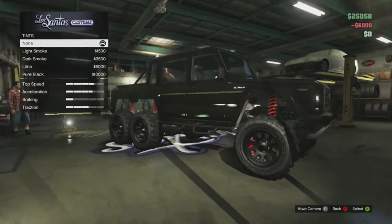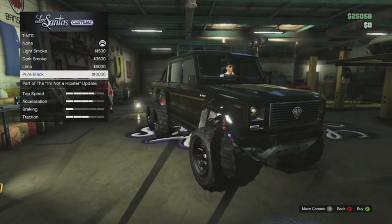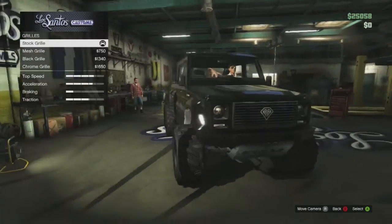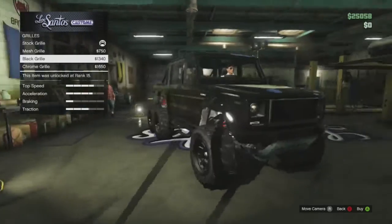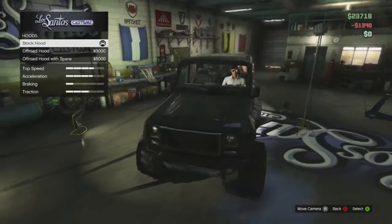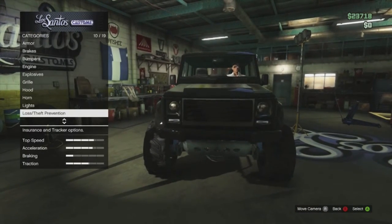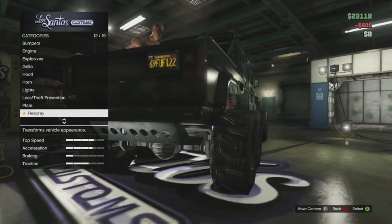They've got this new pure black tint — basically all black, no light leak through at all. Not sure if it's worth the extra cash. No suspension trims here. Up to 25 grand — we can upgrade the grill: chrome grill, black, matte black grill. I like the black grill, to be honest. Got some cool stuff for the truck, new lights — probably not going to need it, license plate nothing new.